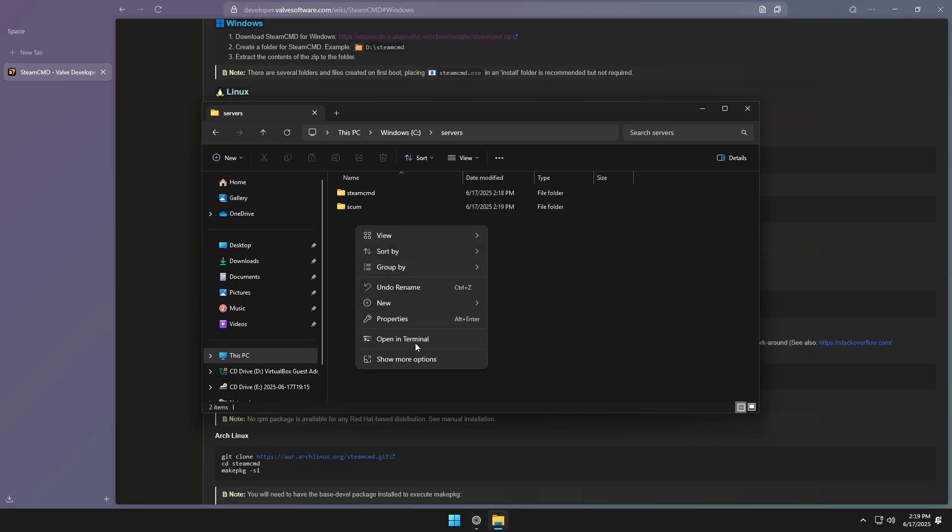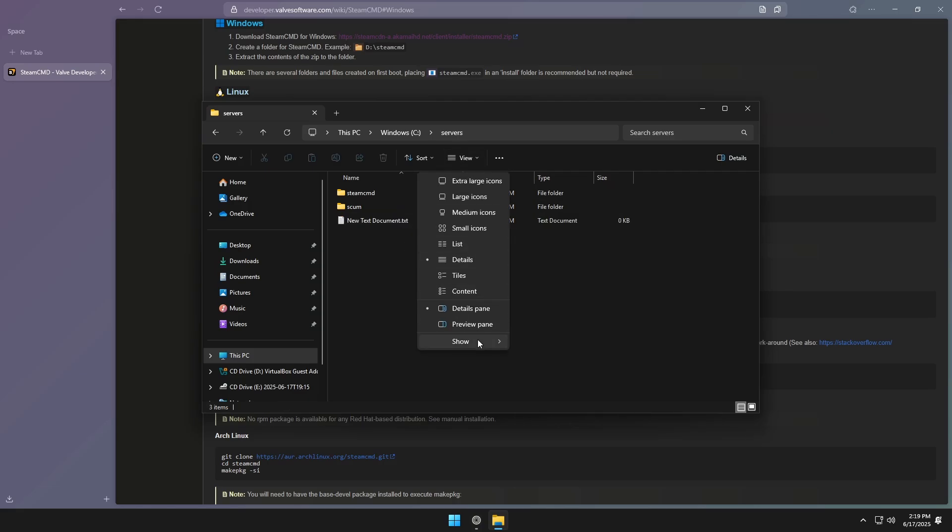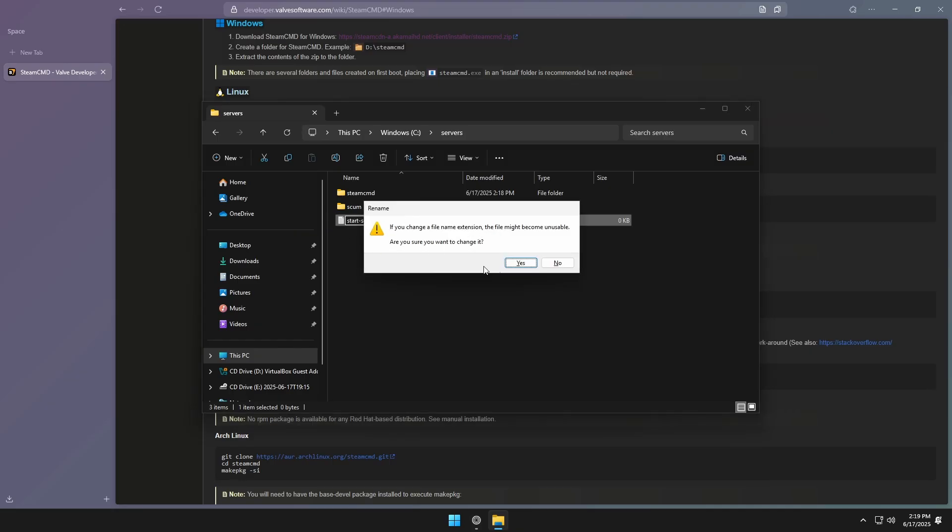Then what we want to do is create a batch file. We'll go to new text document. Make sure you have the .txt extension visible — if you don't see it, go to View, then Show, and make sure file name extensions are turned on. Once that's done, we're going to rename this and call it 'start_server.bat'.